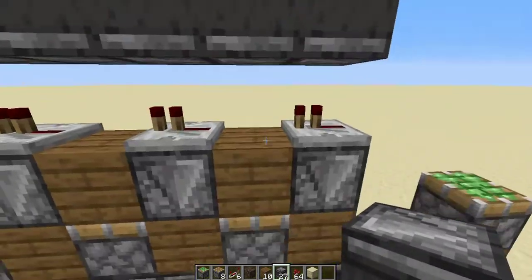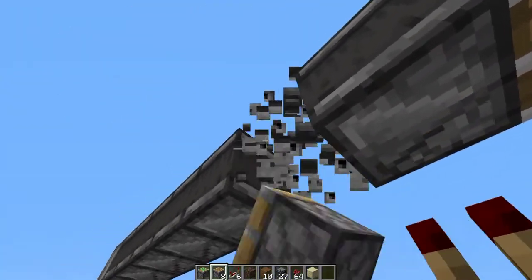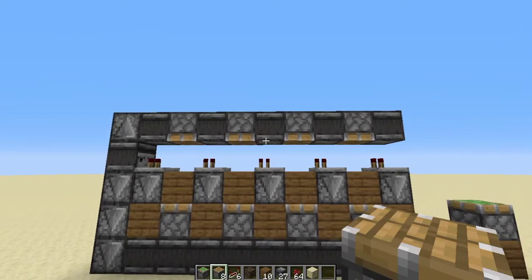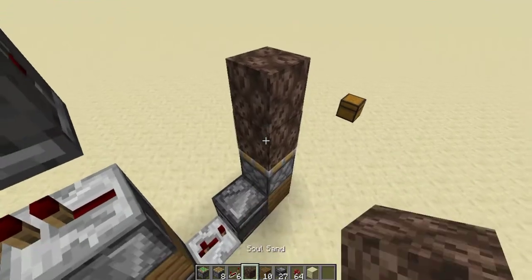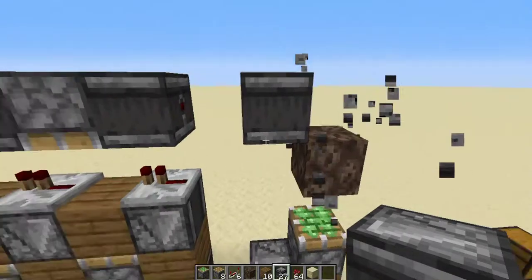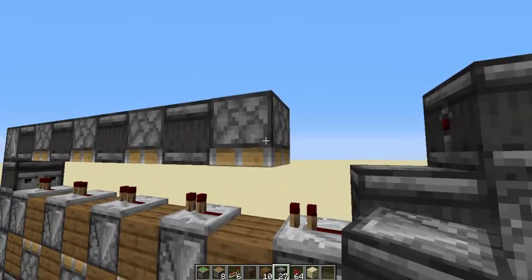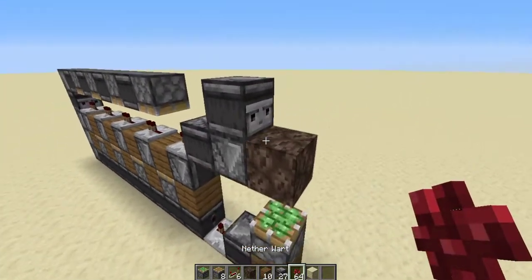Replace those blocks with pistons — so you now have four pistons and five observers. Come back here and place so there's one gap of soul sand. Then place one observer facing down and one to the side. Remove the one next to the piston — the piston should be the very last block.